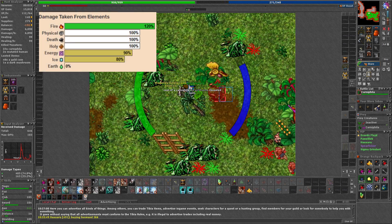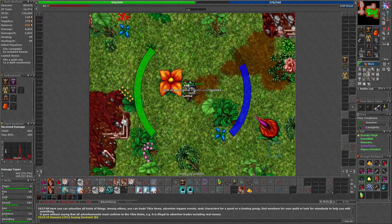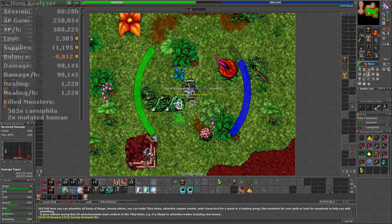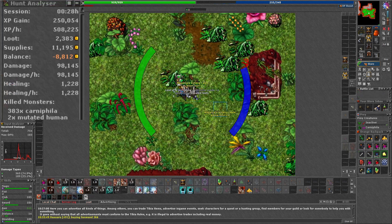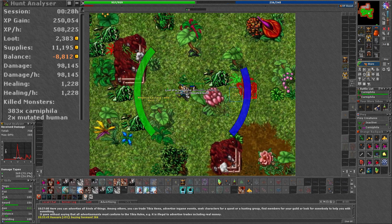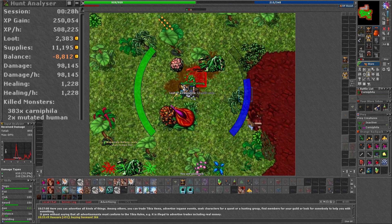Carnifilas are neutral to physical damage and weak to fire, so it's a great place for any low level to exp at. In 30 minutes I managed to kill around 400 Carnifilas, meaning it will take me a little more than one hour to finish the bestiary. You can also do the Grizzly Adam tasks if you are below level 50.